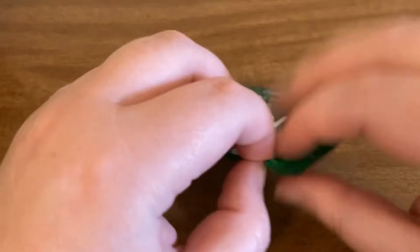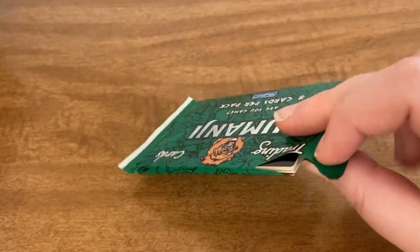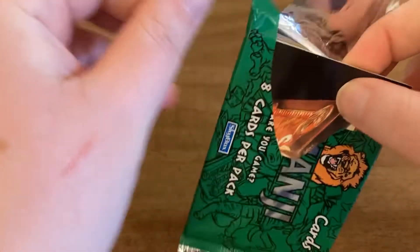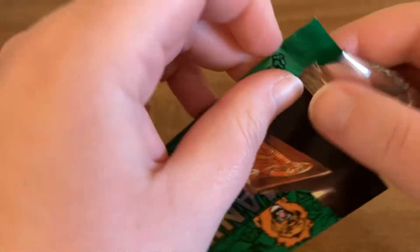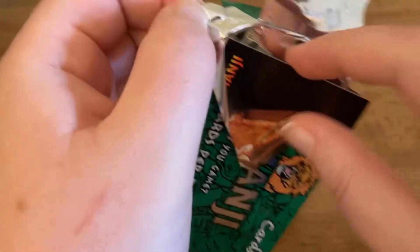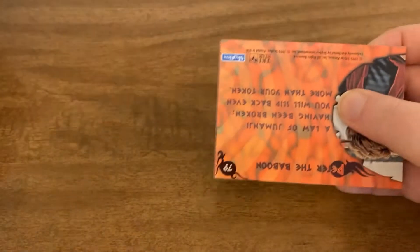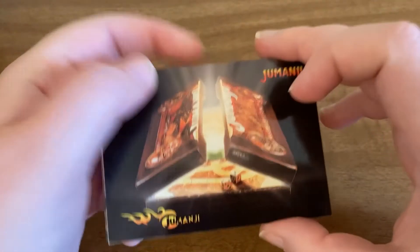So let's go ahead and open this up. That was terrible guys! We will open this up if I can get it open. There we go — still stuck on the corner. Don't want to damage the cards. Alright, so that was a really bad tear. Let's see what we have.